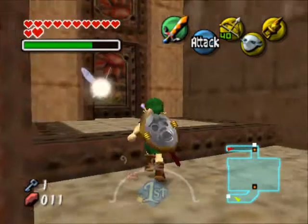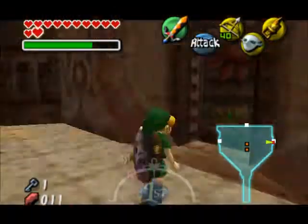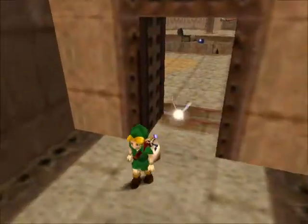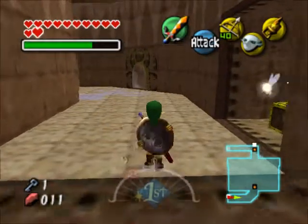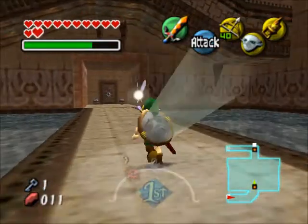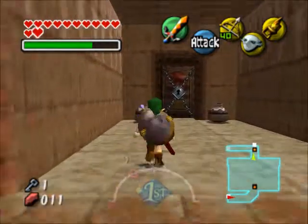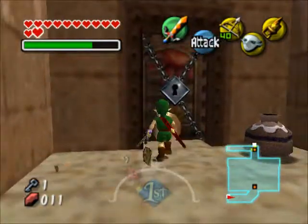Now that we have the compass, we can see some more of the hidden chests in this dungeon. However, because of the way the dungeon is set up, the compass isn't quite as useful as you would think — it is useful, but not as useful. You'll figure out exactly why in a few more parts. But for now, let's go through the locked door.